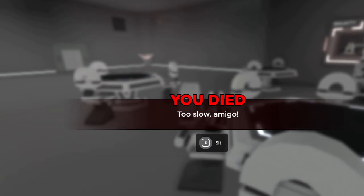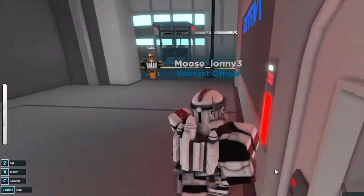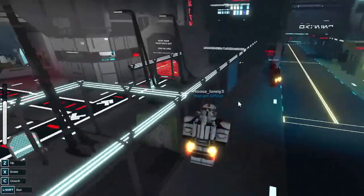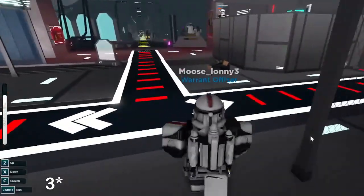These little tables are also somewhat new. I just kind of died there, but yeah, those are some other new things. The 187th and Coruscant guard morphs have also been updated to be more optimized to fit these guard morphs and everything. Those are the two morphs that have been updated.